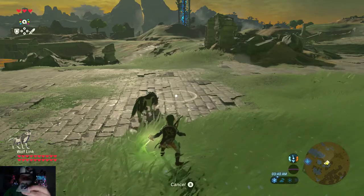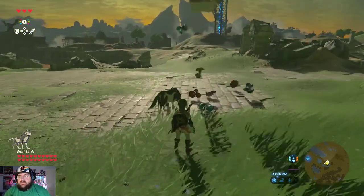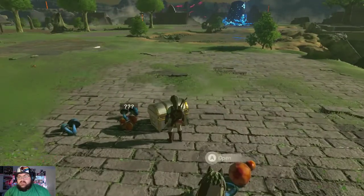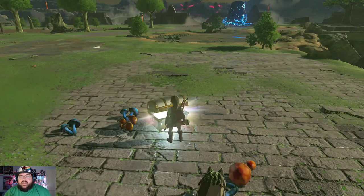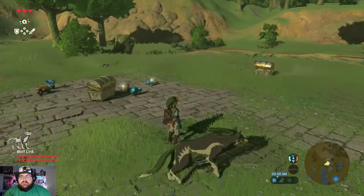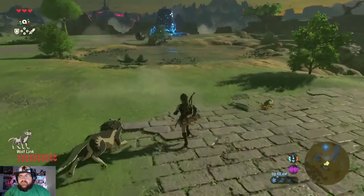The last one I saved for last — it's Epona, the Link riding Epona card. It should give us Epona to start... but we didn't get lucky this time. It has a chance of giving you Epona. Even so, tons of loot to just start the game off with!